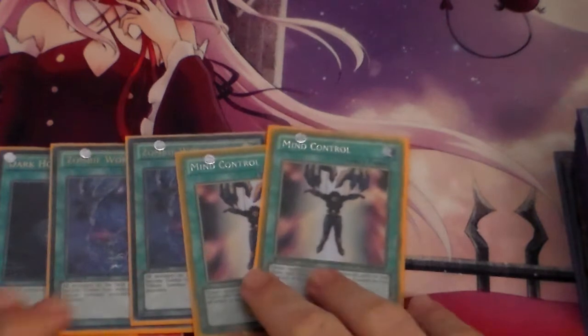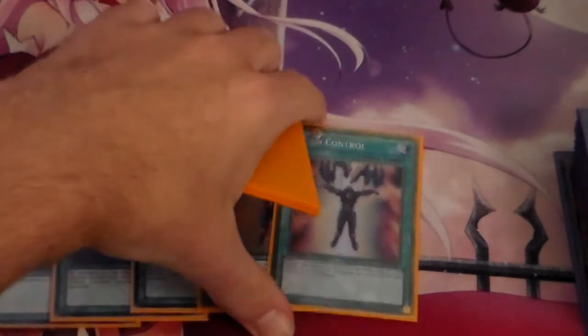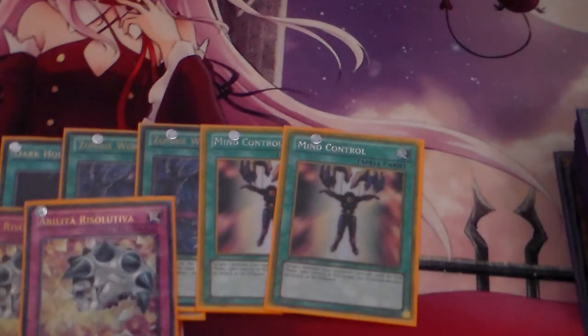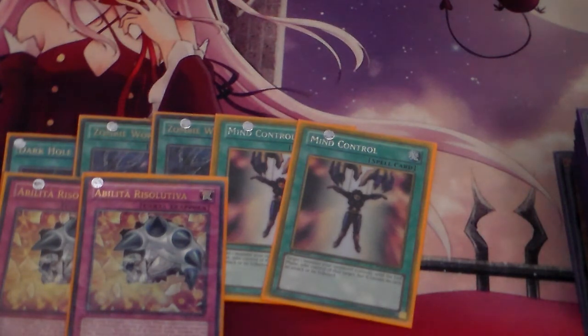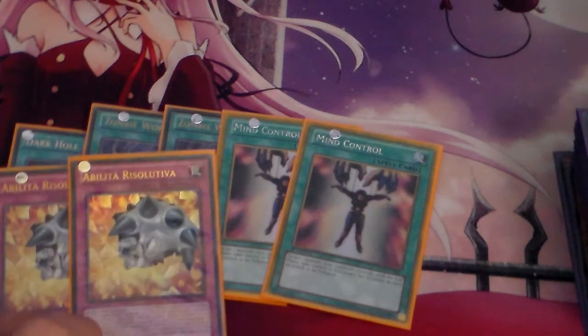We're running 2 Mind Control just for those Link Spam decks. It's also bait for Pendulum Magicians — you can take their Vortex Dragon and beat that out. For our Traps, 2 Breakthrough Skill. This is here as another negate for Pendulum Magicians, and it's actually pretty good for True Dracos as well, because when they go into their Masterpiece, most of our deck is Spells and Monsters. But in game two you can side in Breakthrough Skill and stuff them up.